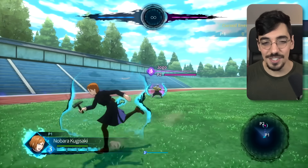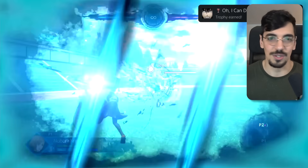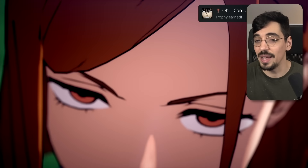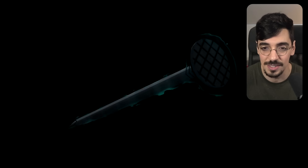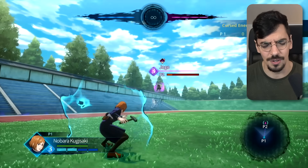Let me give you a heads up — she is going to be the number one problem character during the first week, like the character everyone hates. She can activate her ultimate from that far away, and then just snap her fingers and boom — there goes the nail. Resonance. That's a beautiful shot too. Is that an A tier or an S tier? I think that's on the level of Megumi's, so we're going to do A tier. But yeah, week one Nobara — everyone's going to hate this character.